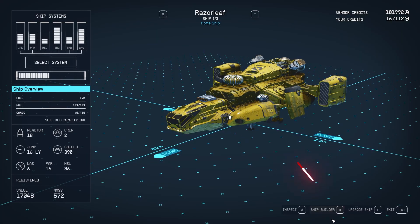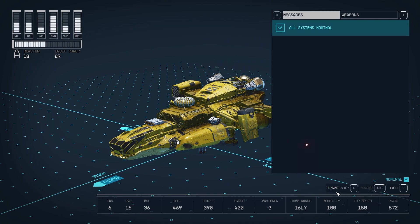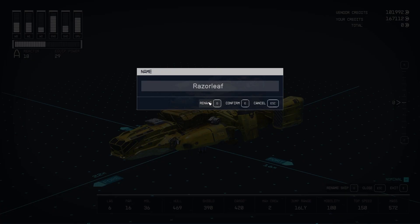Inside here, you're going to go to the ship builder by pressing B. Then you're going to do a flight check by pressing C. And with that screen open, you now have the option — which is very hidden — to rename your ship by pressing G. Click rename and you can give your ship a new name.